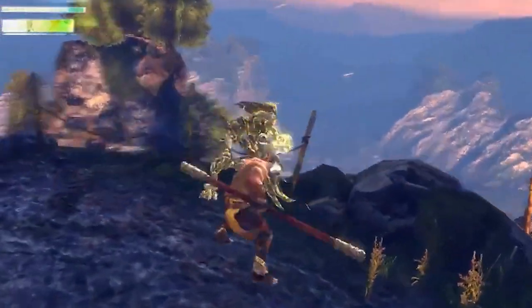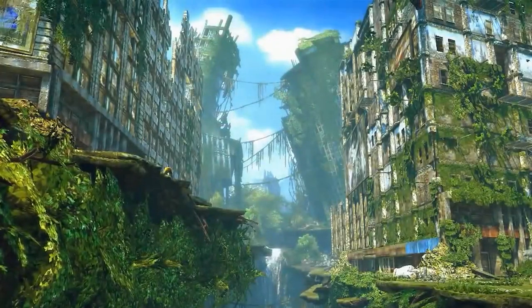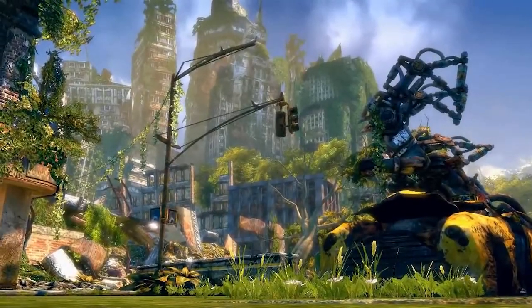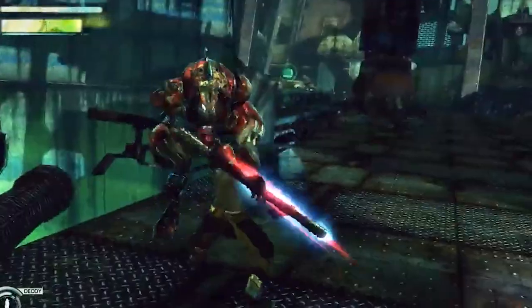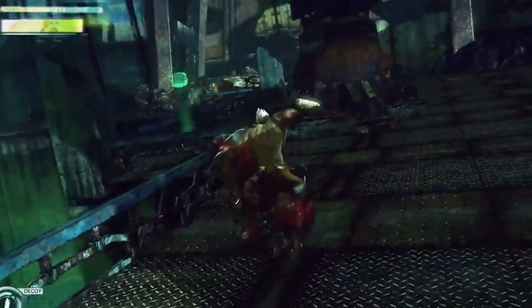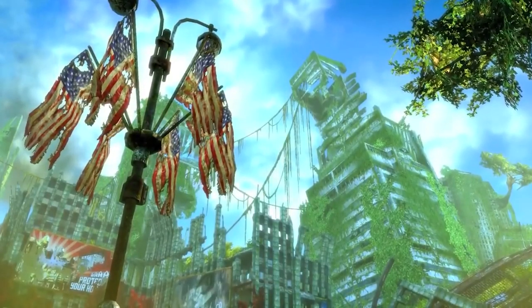This brilliant last-gen action-adventure game is criminally underrated. Odyssey to the West Explored. Set in the future where everything has been destroyed, the story of Enslaved evokes a sense of a world moving past the end of humanity. Enslaved: Odyssey to the West is an action-adventure game developed by Ninja Theory, released in October 2010 for PlayStation 3 and Xbox 360, set 150 years in the future in a post-apocalyptic world following a global war.